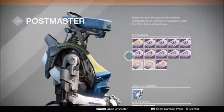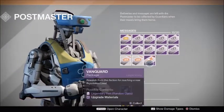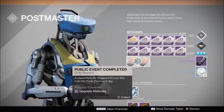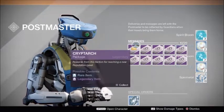All right, let's get this going. I'm hoping for a shade airship. Let's do the Vanguard first. Got some warlock gloves. I'll just do these patrol ones. Okay, now the Crucible.